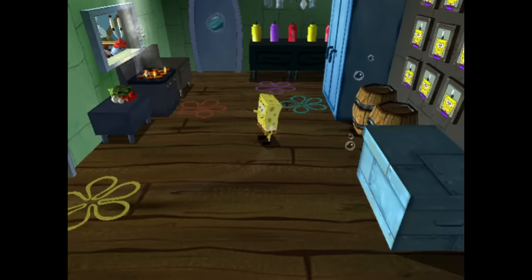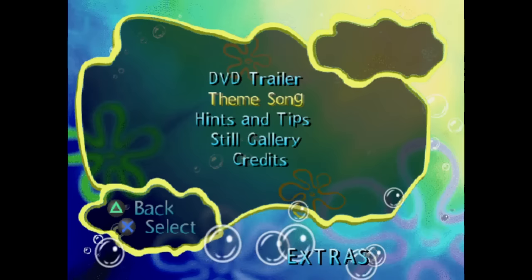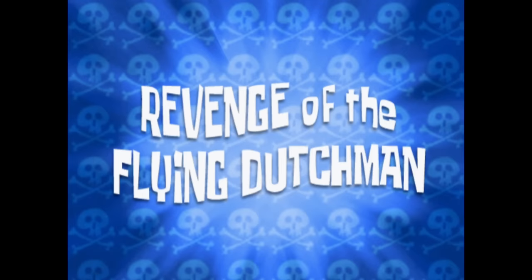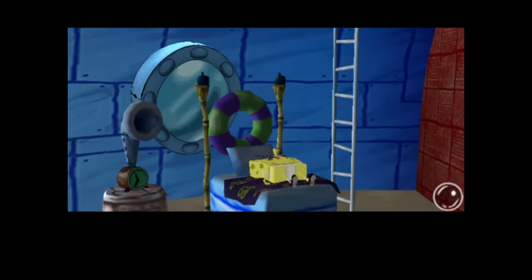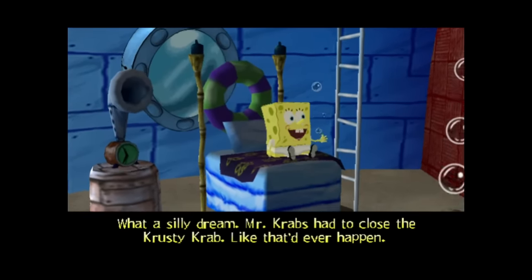The main menu is actually really creative. You're in the Krusty Krab kitchen and you move to the spot you want to select. You can even check out some bonus features. They treat this whole game like an episode, starting the theme song and showing a title card. There's no background music during it, so the uncanny feel is already starting to show. We then see SpongeBob waking up after dreaming that Mr. Krabs had to close the Krusty Krab. Totally not foreshadowing.